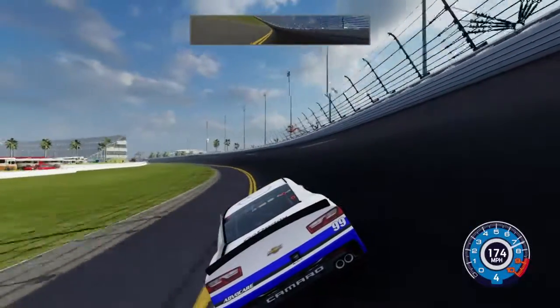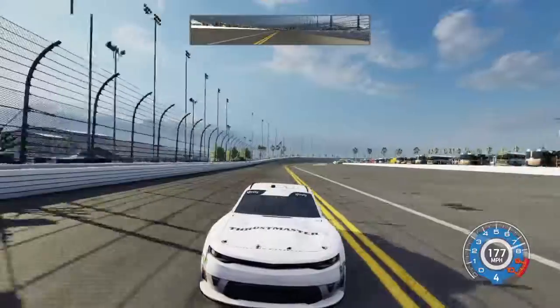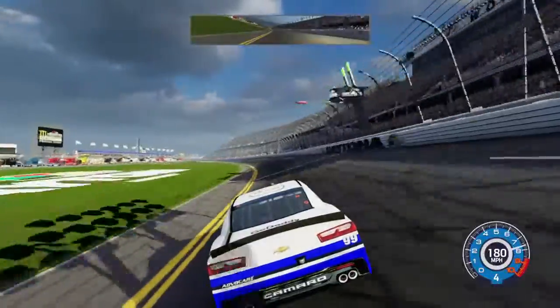Run the bottom near the yellow line — don't scrape it, that'll slow you down. Run the bottom of the racetrack when qualifying at the restrictor plate tracks. Hopefully get a faster lap time. Here we go, lap one.